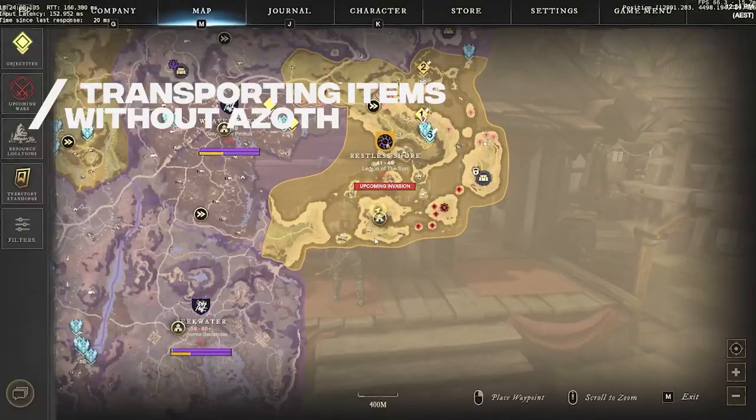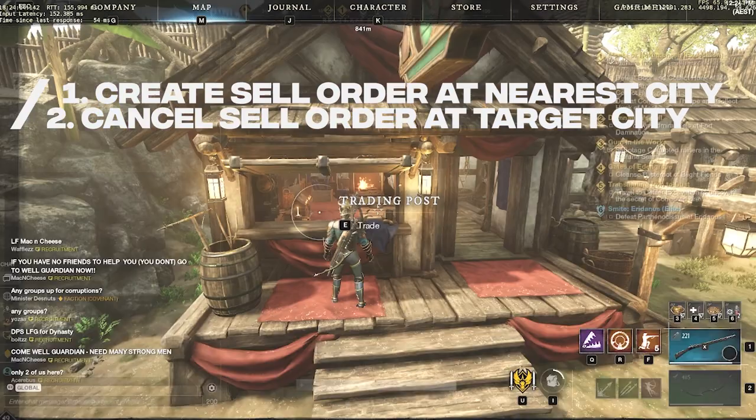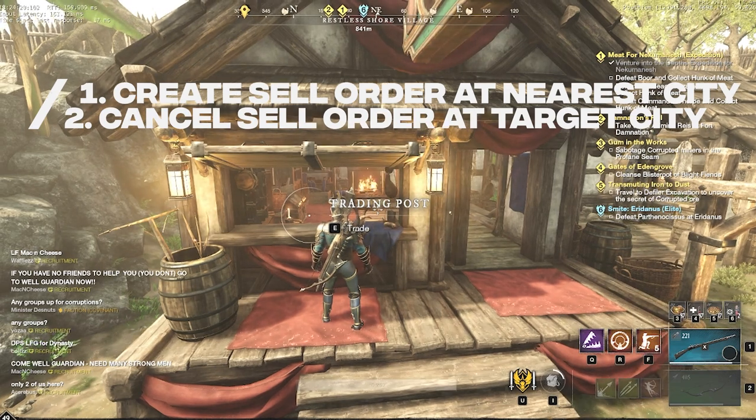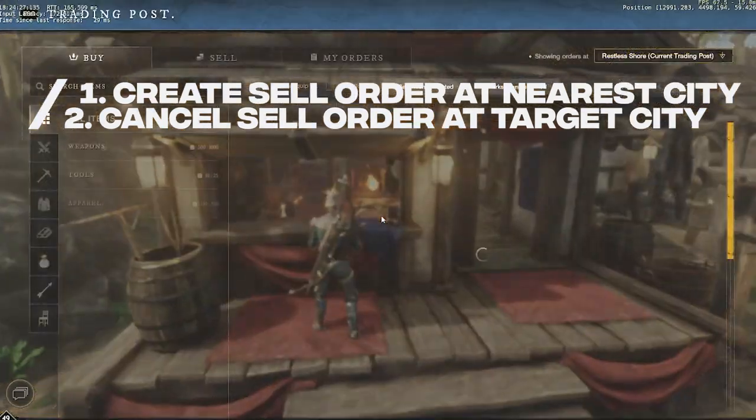I'm in Restless Shores right now, and if I want to transport something here, here's what I'll do. At your city with all the materials — it could be Everfall, Windsward, or any other city with a trading post — go to the trading post.